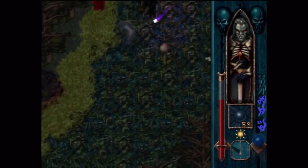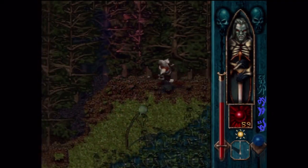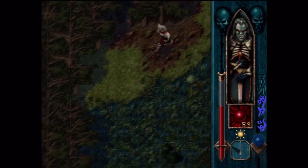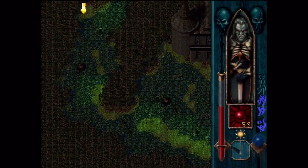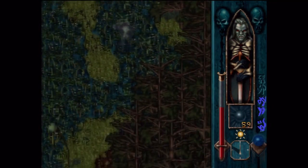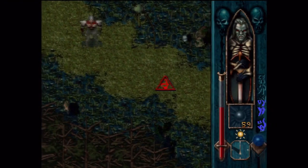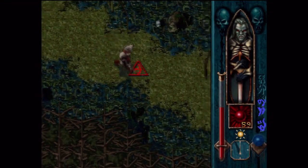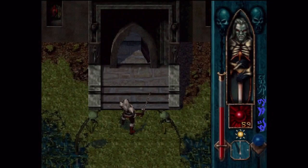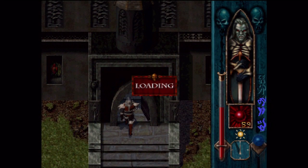These guys are everywhere — there's nothing I can do about them in mist form. I think it's a mad dash to the end now. Vorador's keep was hidden deep within the turbid forest, nestled among vines and creepers that clung desperately to its dark, weathered stone. We used almost no magic doing that — I don't know what I was worried about.